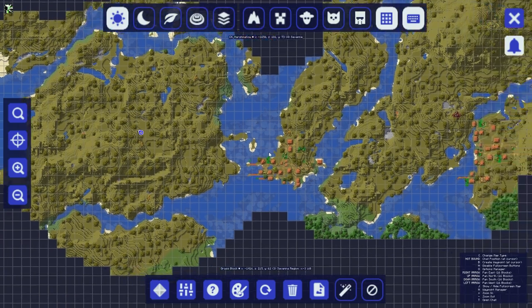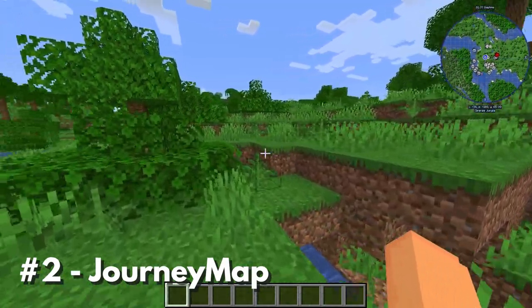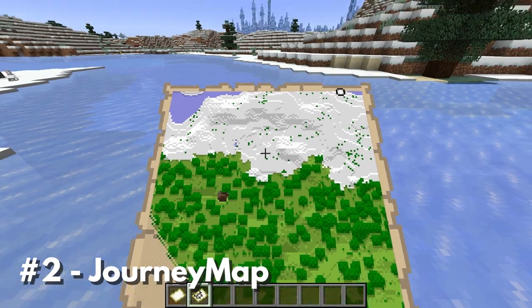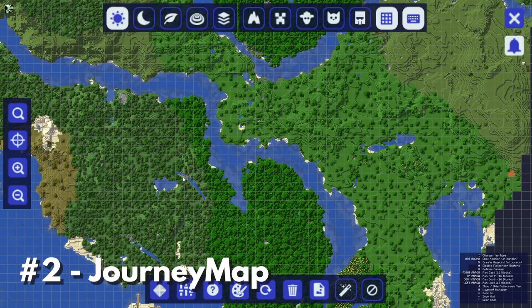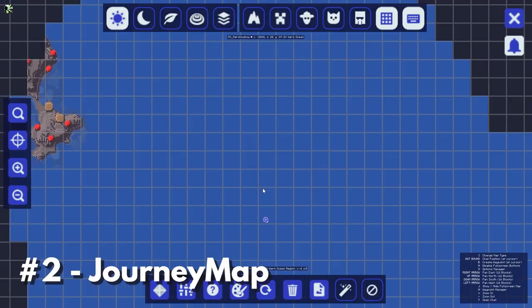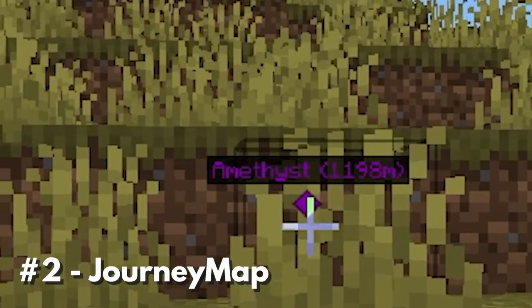Speaking of mods I'd like to see in vanilla Minecraft, next up we have Journey Map. The concept behind this mod is simple, but oh so useful. Journey Map adds maps — not like the maps you're used to in regular Minecraft, but ones that are actually useful. Journey Map dynamically generates a map of the world as you explore. You can view this map both as a mini-map and as a full map screen. You can even create waypoints to keep track of interesting stuff you find. Forgot where that underwater temple was? Just make a waypoint and you'll always be able to find your way back.